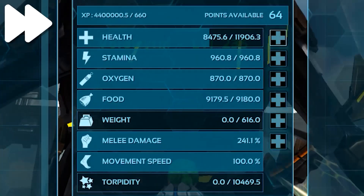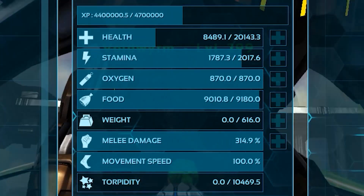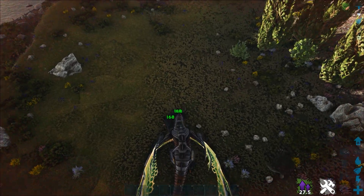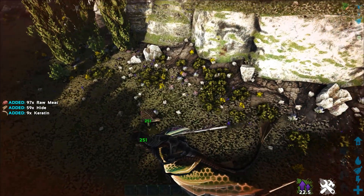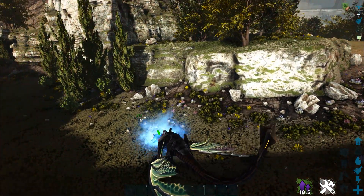If a PvP mount is what you're looking for, you want to invest mainly into health, stamina, and melee damage, with optional point investment into weight. Void Worms are capable of dishing out decent DPS with their bites, making them a solid choice for wiping out enemy tames. Coupled with their ability to dismount enemy players and the ability to damage all tiers of enemy structures, you have yourself an invaluable tool in PvP.